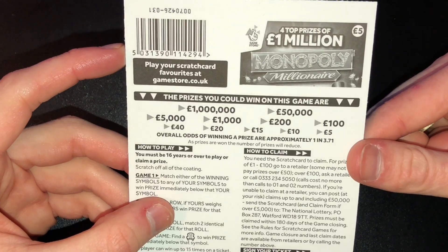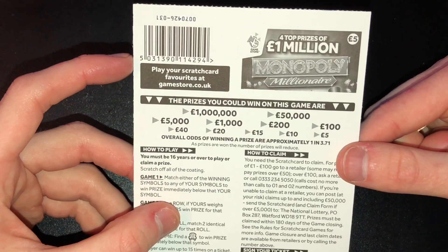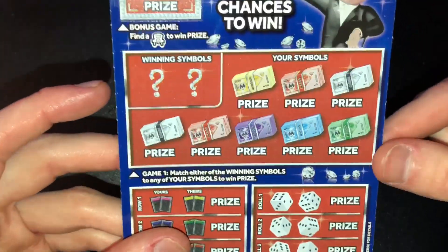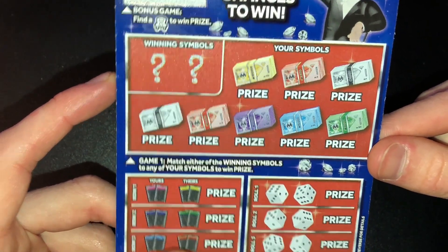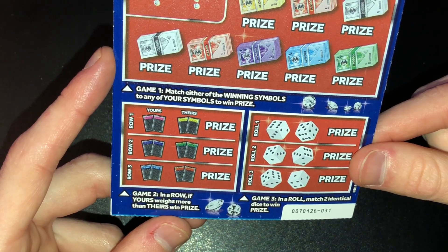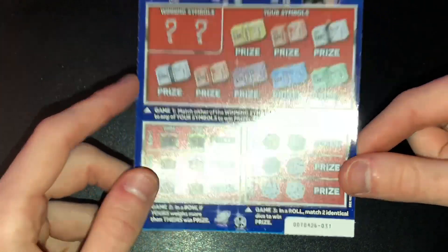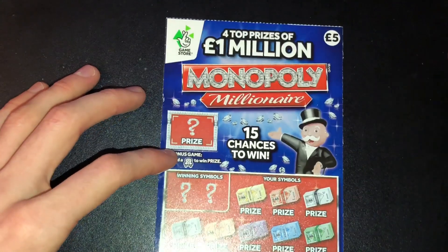In today's video I've bought one Monopoly Millionaire. The prizes are: £5, £10, £15, £20, £40, £100, £200, £1,000, £5,000, £50,000, and £1 million. Game 1: match either of the winning symbols to any of your symbols to win the prize. Game 2: in a row, if yours weighs more than theirs, win the prize. Game 3: in a row, match two identical dice to win, with a bonus at the top — find a car for an instant win.